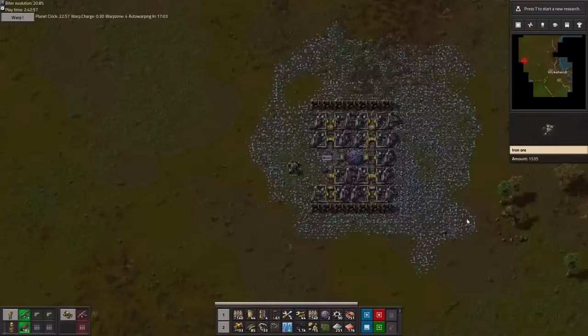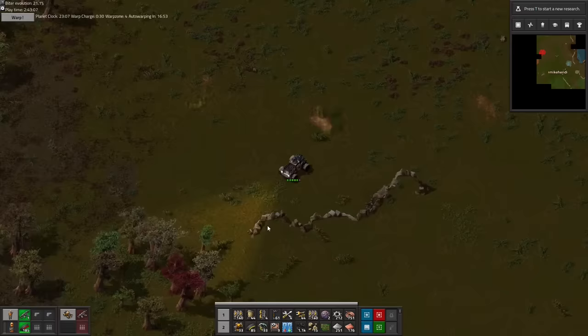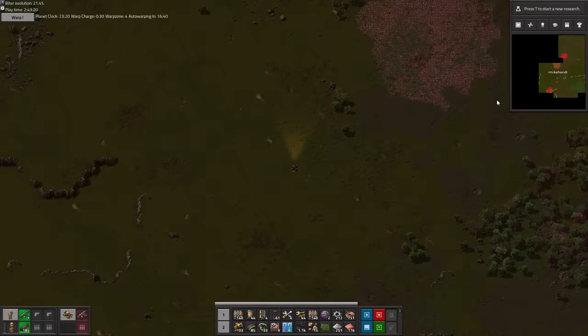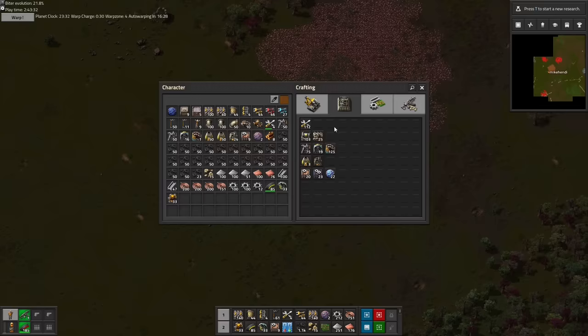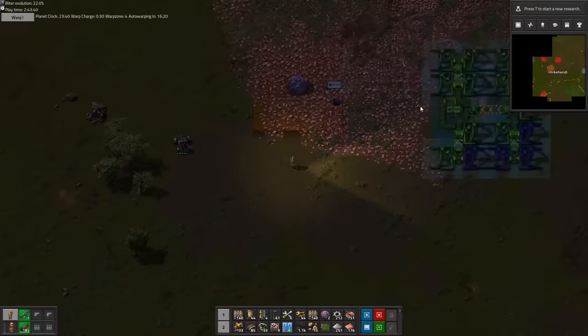But first, let's go check out that loot chest we spotted upon arrival. Nine assemblers and a stack and a bit of iron gears. But the most important loot we got from this chest is revealing a copper ore patch on the edge of the map. It is very close to our biternest though — correction, it is very close to two biternests, plus there is another one close by in the south. We can still fit the mining platform on the southern tip of the ore patch, but with the biters being this close by, we are going to get some significant attacks here for sure.